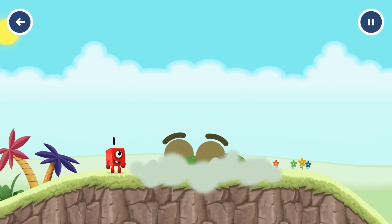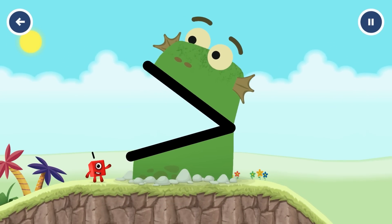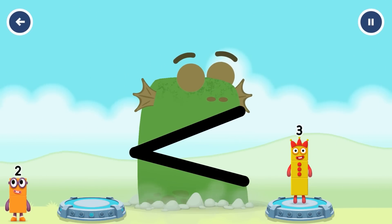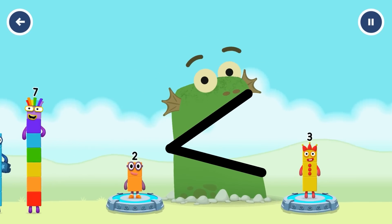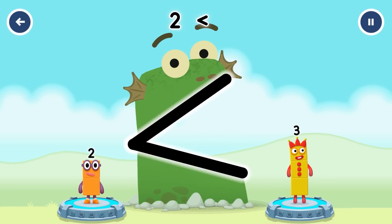Find a smaller number. Two — correct. Two is less than three.